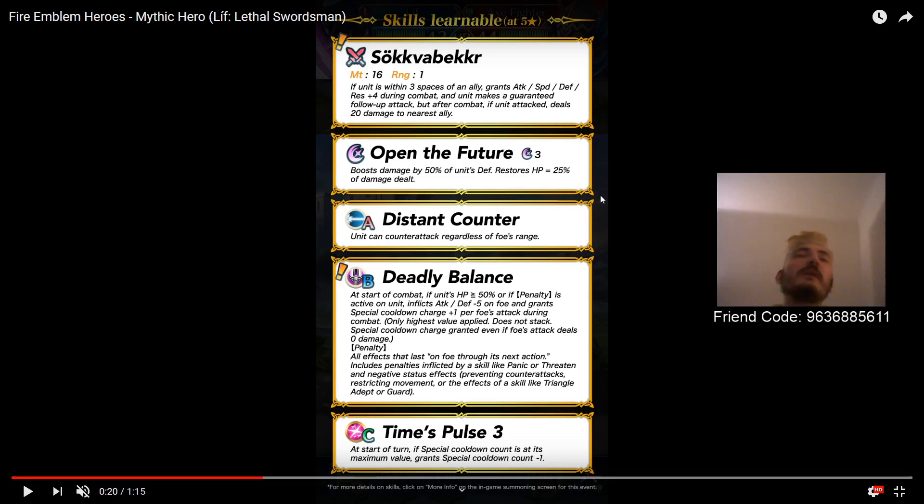Deadly Balance is only active if he's above 50% HP or if he has a penalty on him. You could give him Infantry Pulse and you could nuke with him, but what happens next? Not much. If your objective is to just smack the tank and go from there, cool. But you're not going to be able to do much beyond that. The other thing that his weapon does is that it damages the nearest allies, sort of like Kempf's weapon does.